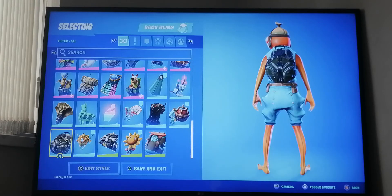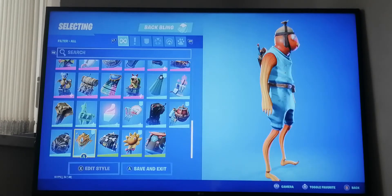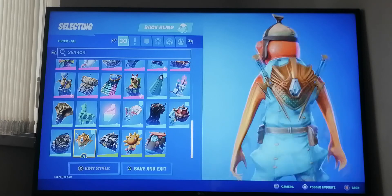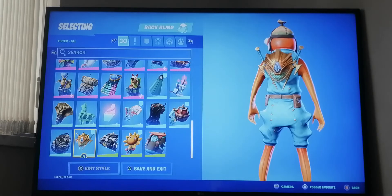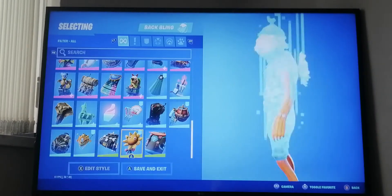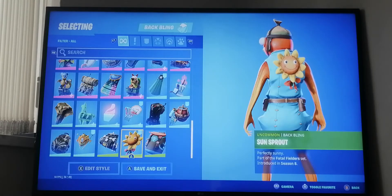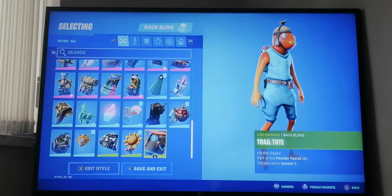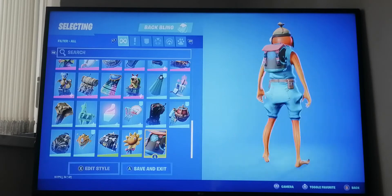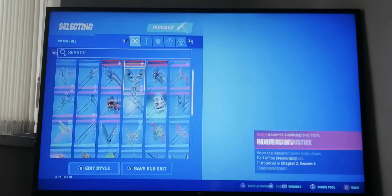From last season there's Titan Scales - the Atlantean Fishy back bling. Over here there's this doggy bag thing from two seasons ago, Sunsprout from season eight, and last but not least Trail Toad from season seven. Next we move on to pickaxes.